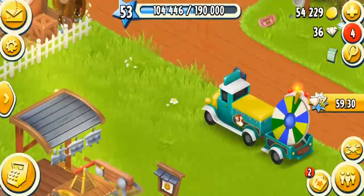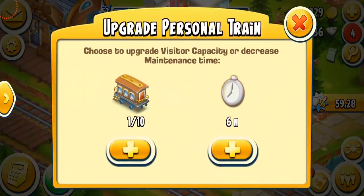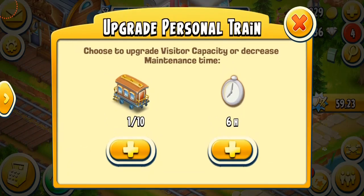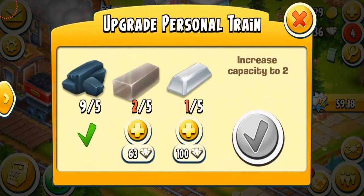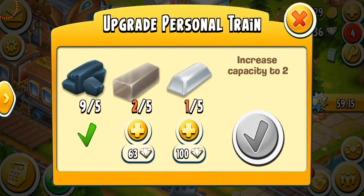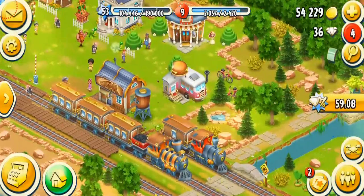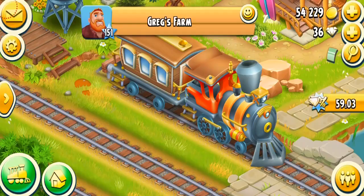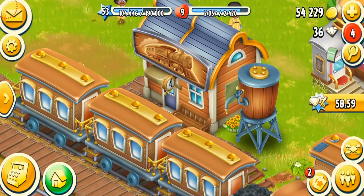Once you unlock the town, the personal train needs a huge amount of bars to upgrade. It has around 10 levels and requires 5, then 10, 20, 25, and 30 bars progressively — a crazy amount. This is very important if you play the town, since you use the personal train to visit other people's towns and collect from them.